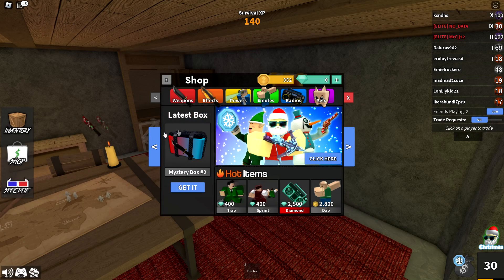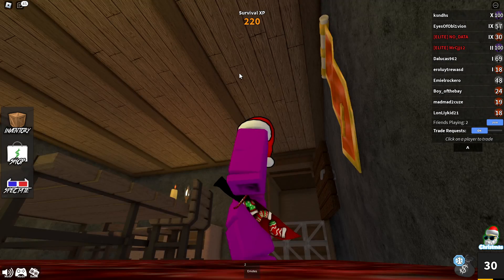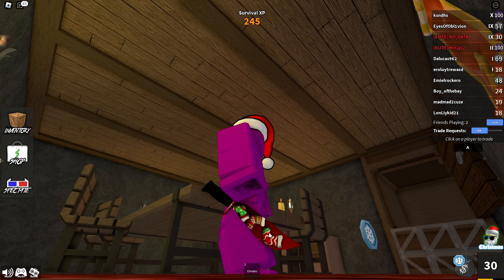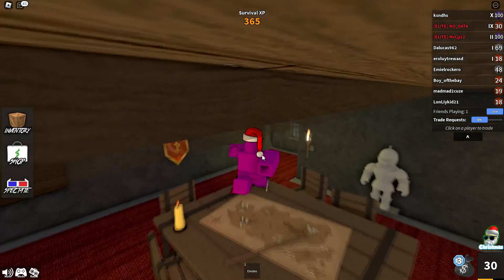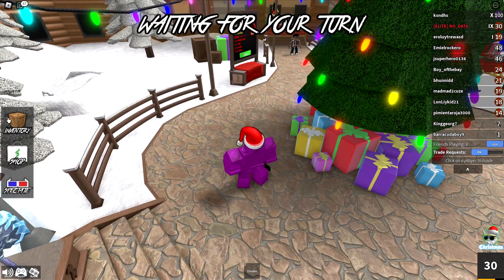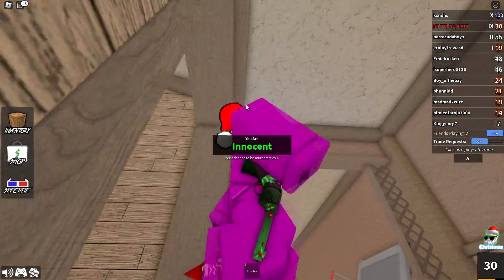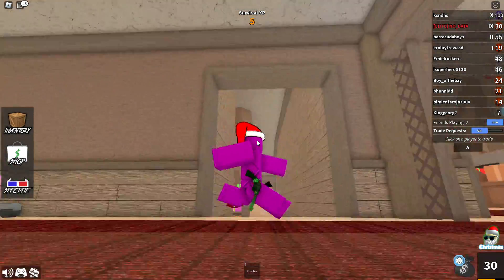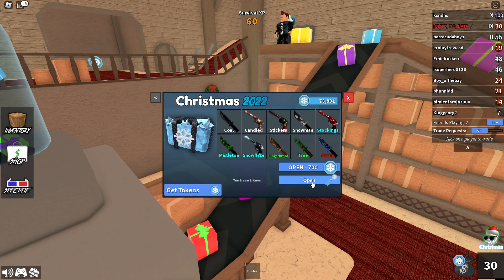With tier 10 we're officially halfway through the battle pass and we're starting to get some uncommons. For tier 10 we have an uncommon knife called Stockings — a nice comfortable red knife with some stocking stickers on it. The red and black radiance really gives it that Christmas feeling. Tier 11 gives us another uncommon gun called Mistletoe — a green gun with some mistletoes on it. The green color really makes it look like Christmas; a very nice uncommon gun.